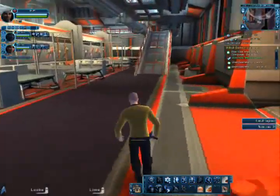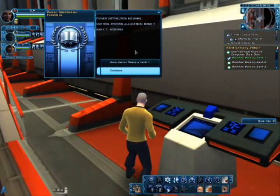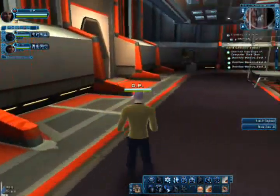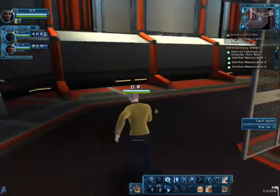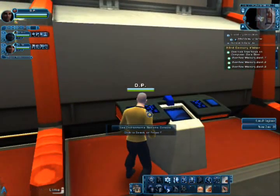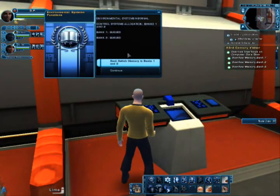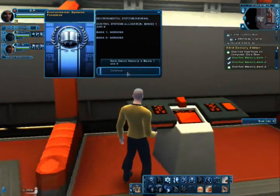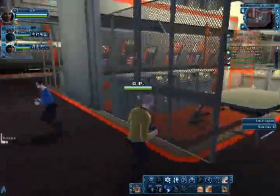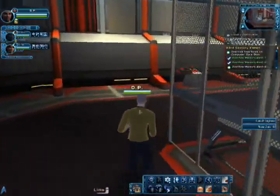This requires us to hit a bunch of consoles. Bank switch, memory bank one. Now we're going to go this way. Environmental systems console. Bank switch, memory banks one and two. Control systems allocation, banks one and two. Bank one queued, bank two queued. Now we're going to go hit a third console that's up top — I believe it's this way.